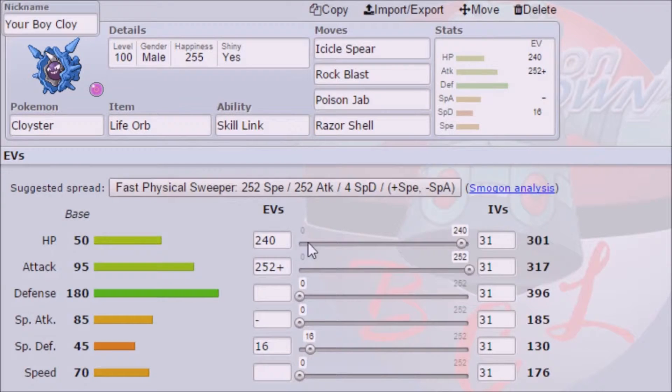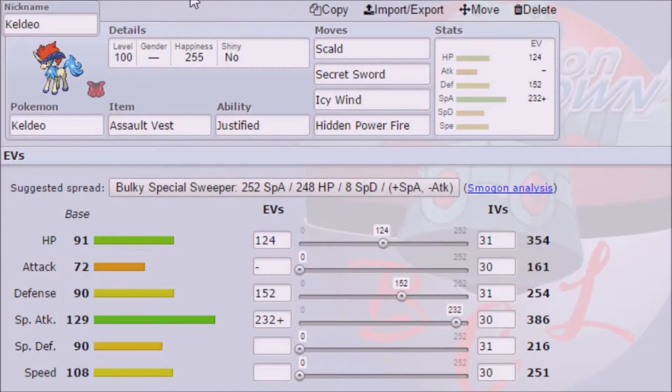That's the Cloyster set I was working on. Next up on the list, we have the Assault Vest Keldeo. Your EVs are almost — supposed to be 120 — yeah, that's how it's supposed to be. I don't know why Showdown keeps messing up my EVs, but it's whatever.